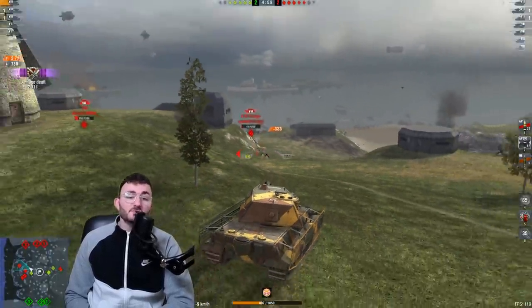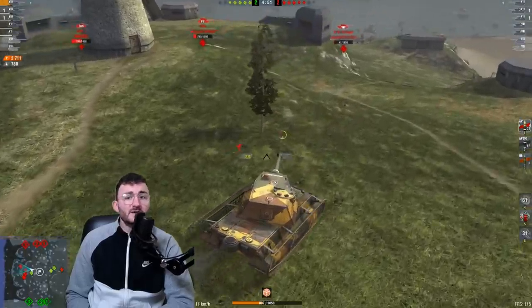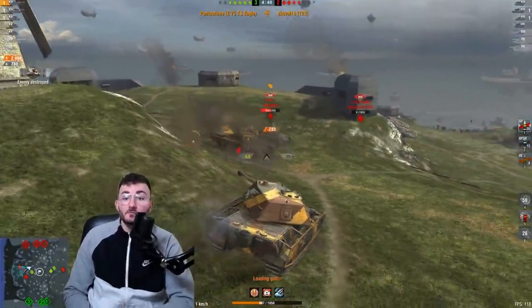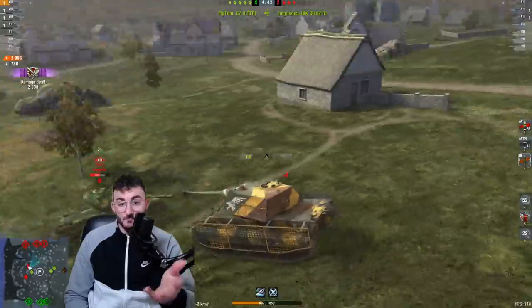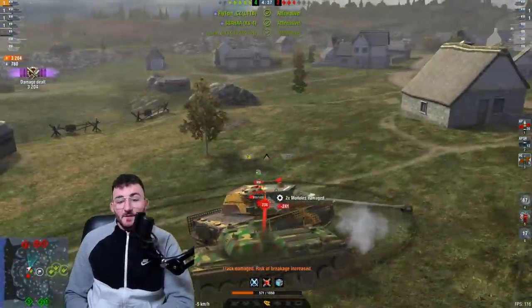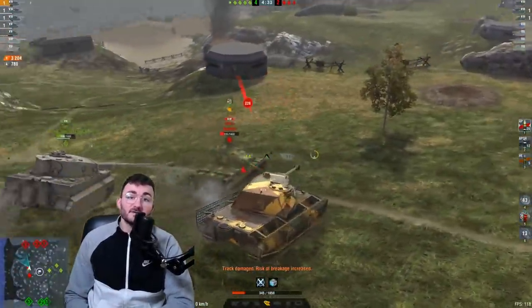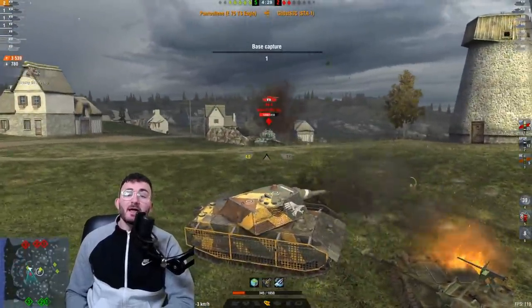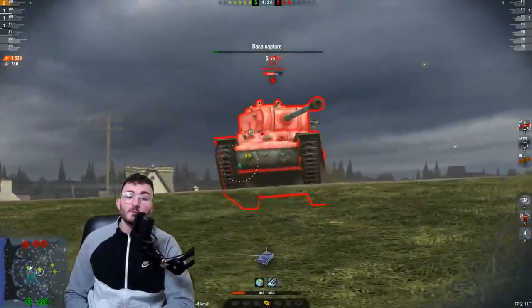With our amazing penetration we can go through pretty much everything with this tank, and that's what I really enjoy about the E75 TS. As you can see, we managed to put out our counterpart E75 TS easily. The main problem with the E75 TS as I mentioned is the mobility — look at how we struggle here against the STA, and thanks to the Tiger I we didn't die, but without him we would probably have been killed.